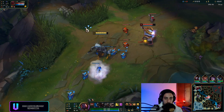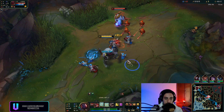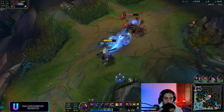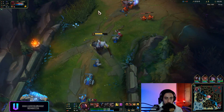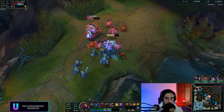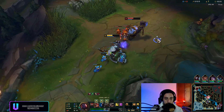Going to grab a Grasp proc there — he has Grasp too, so I have to be careful when he's actually auto-attacking the minions. Nice little trade for me there. We both have Doran's Shield, so I hit a ton of damage. The thing about Ornn is he has percent HP damage, which is kind of bad for you because you do stack a lot of HP with your passive.